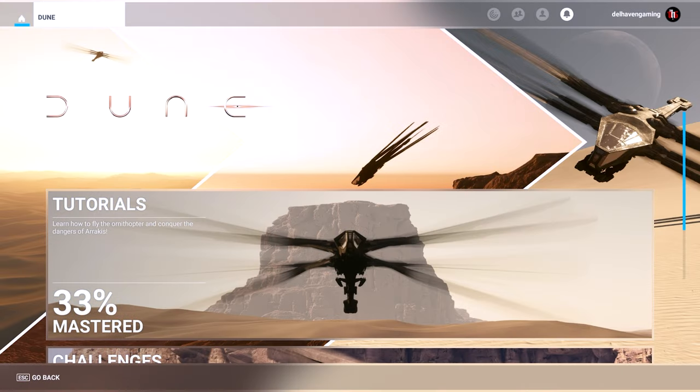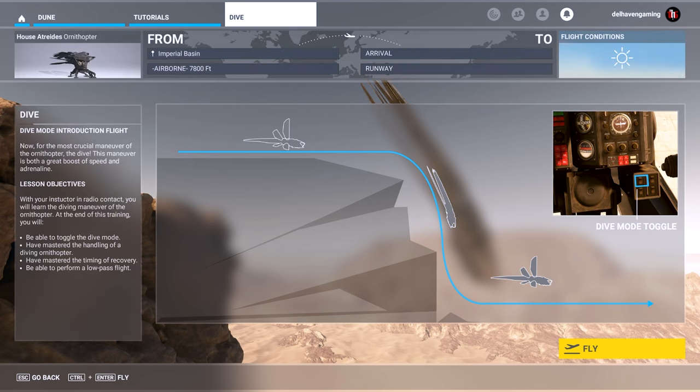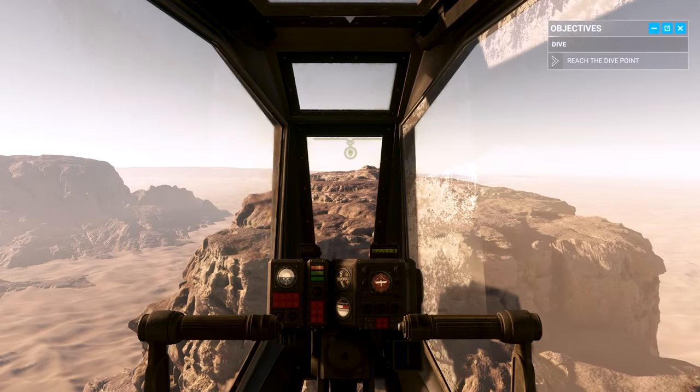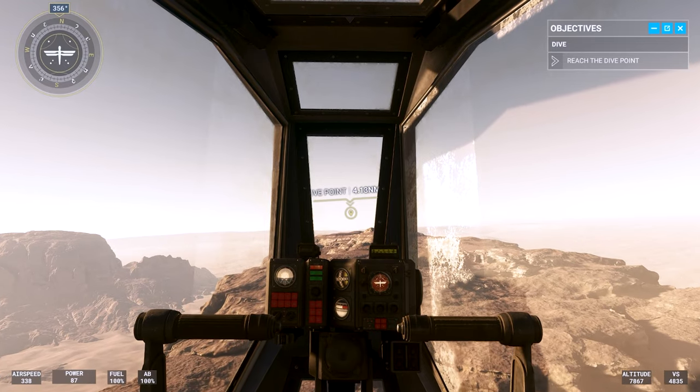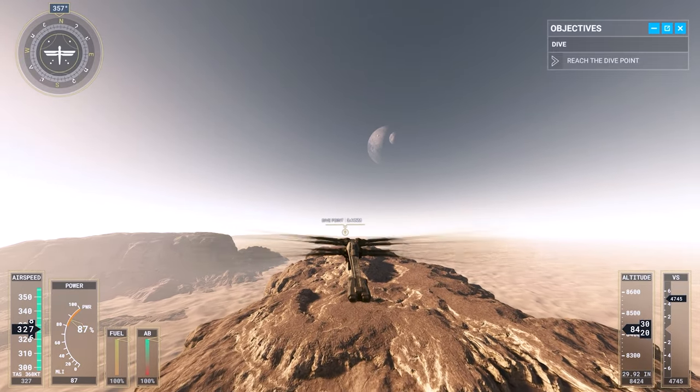We'll go back to the Dune menu and go for number two — dive. 'Dive maneuver introduction flight. Now for the most crucial maneuver of the ornithopter — the dive. This maneuver is both a great boost of speed and adrenaline.' Lesson objectives — yeah yeah, just press play, Delhaven, you'll work it out on your own. There was a picture with some buttons, I probably should have looked at that. 'You've proven you can handle the basics, but to be among the fastest pilots on Arrakis you need to master the dive. Diving trades altitude for speeds that would be impossible to reach in standard flight.'